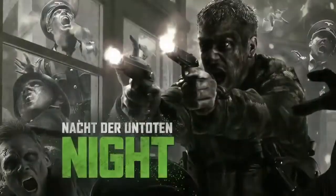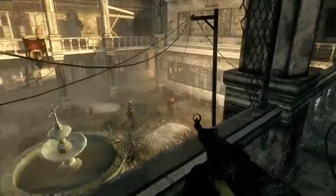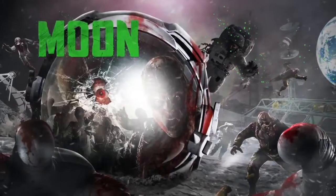Resurrection has four original World at War maps with a new twist: Shi No Numa, Nacht der Untoten, Verrückt, and Der Riese. As well as a new map, Moon.